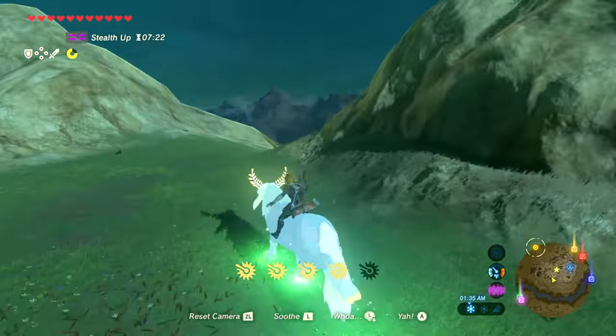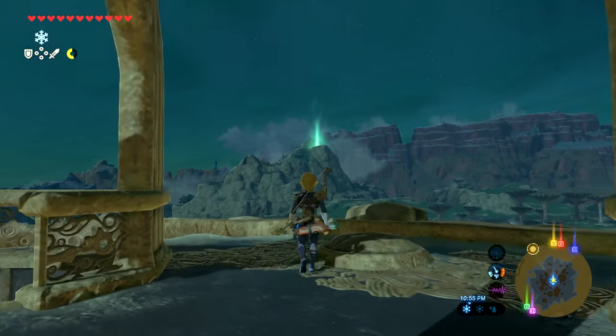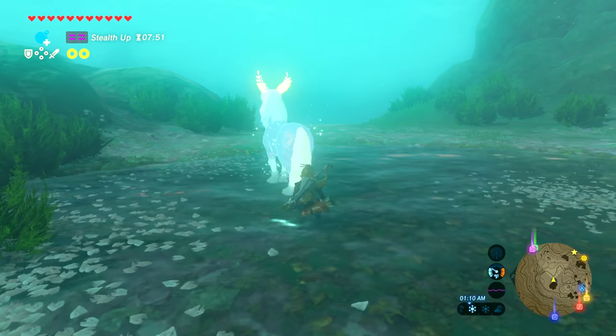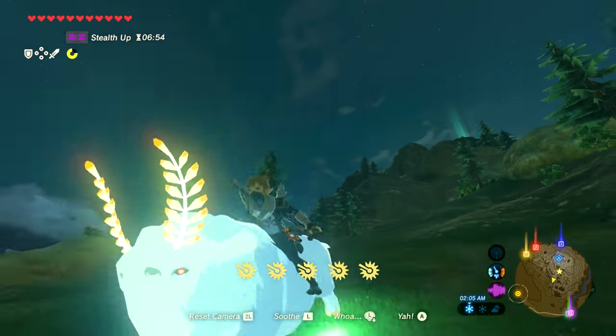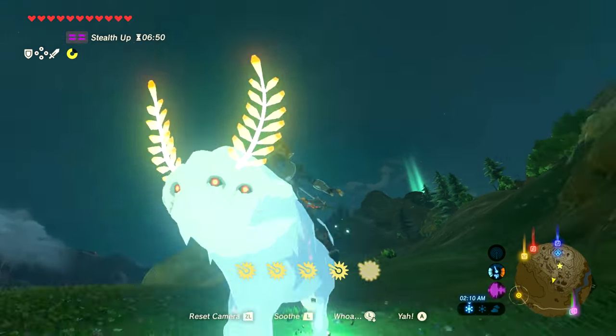One of the rarest mounts in the game is the Lord of the Mountain. Head to the top of Satori Mountain and look for the green glow. Be sure to bring lots of stamina foods and your sneaking suit. Sneak up on the Lord of the Mountain and hit A to mount him. Eat foods as you run low on stamina until you've soothed him. You can't register the Lord of the Mountain at a stable, and he'll disappear if you unmount him for too long, so enjoy your time while it lasts.